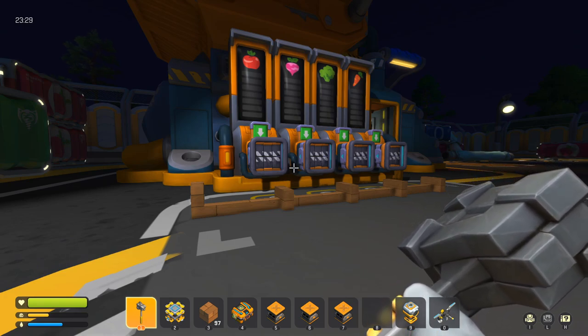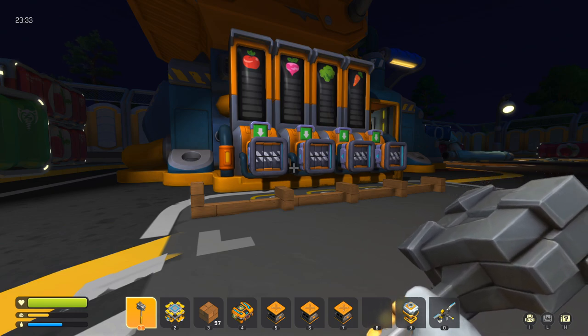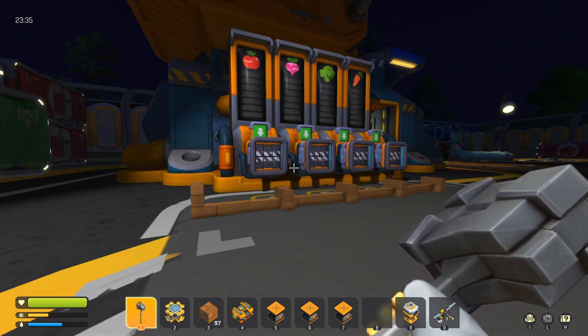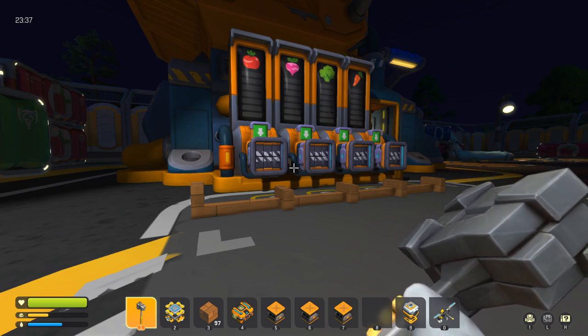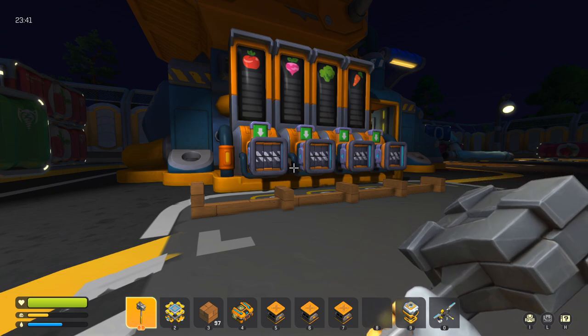Packaging fruit and vegetables at the packing station can be very tedious in Scrap Mechanic Survival. Normally you would attach a button or switch to your chest and click it over and over again until all the fruit or vegetable is deposited. In this video I'm going to show you how to automate this process so you only have to press a button once to deposit all your fruit or vegetable.